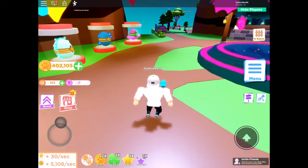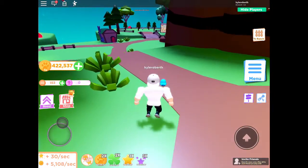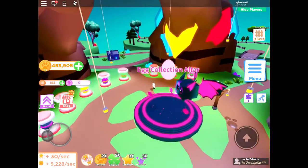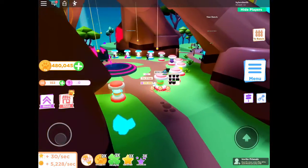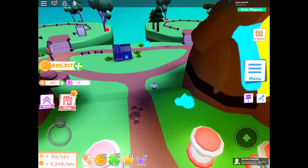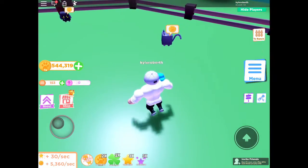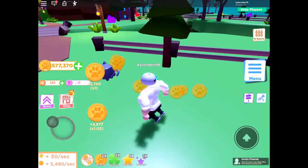They showed like a daily chest that gives like 30 million coins and you get it every 10 minutes. But now I don't know where it is — they may have removed it. I was thinking it should be like every 24 hours. Now we're at 5,000 coins per second.